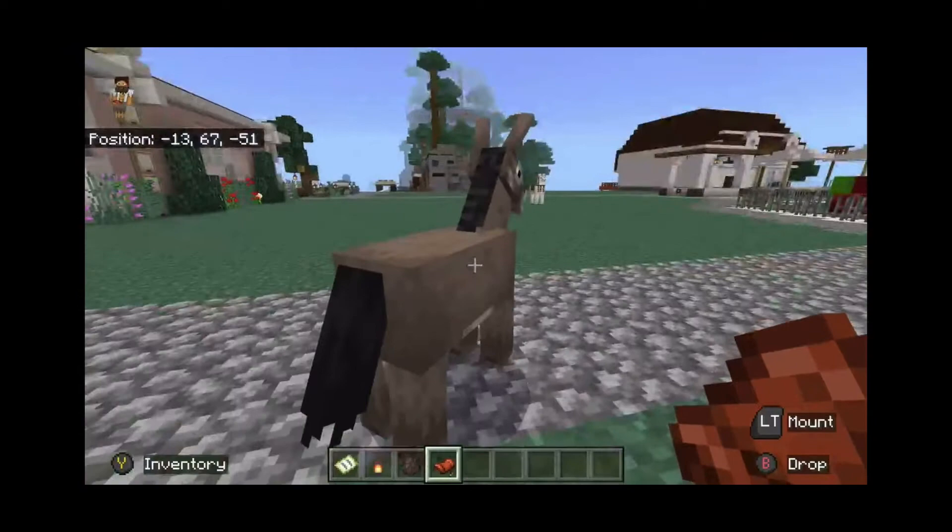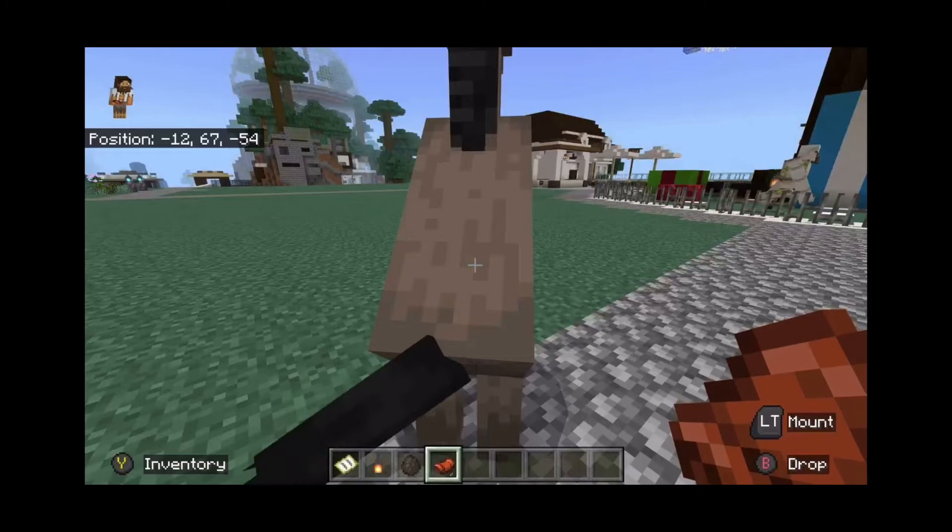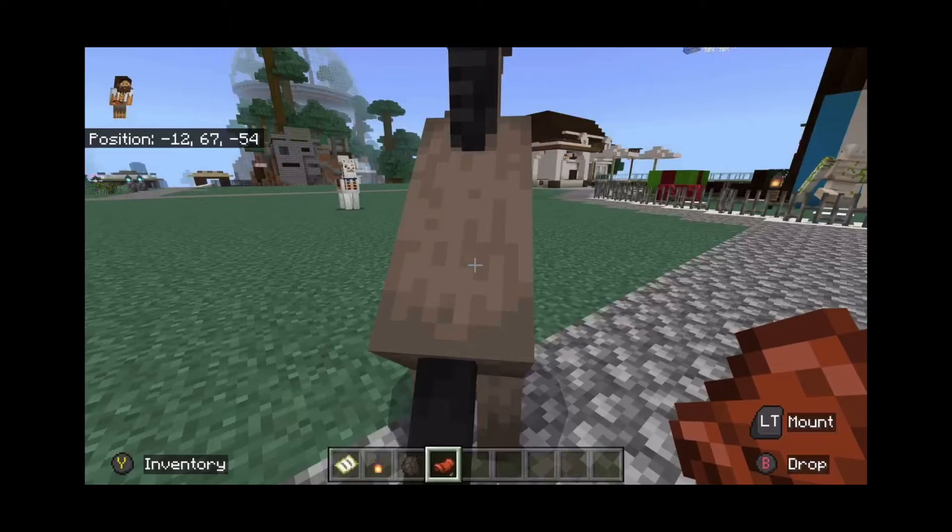You basically want to left click, and when you do that you want to keep tapping. If you're on Xbox it's LT — whatever button you press to put down a block, that's what you want to press. Keep tapping it over and over and the donkey is going to screech.